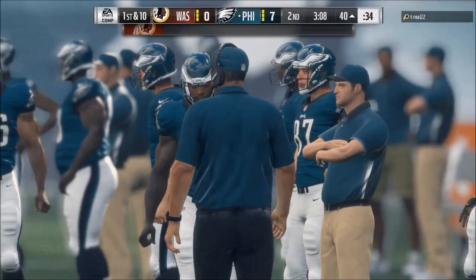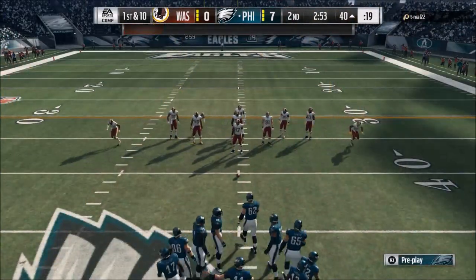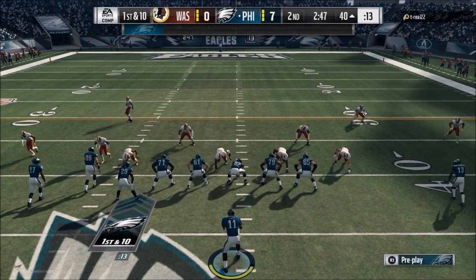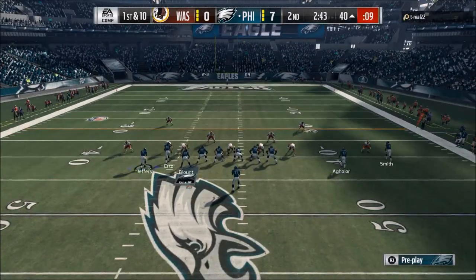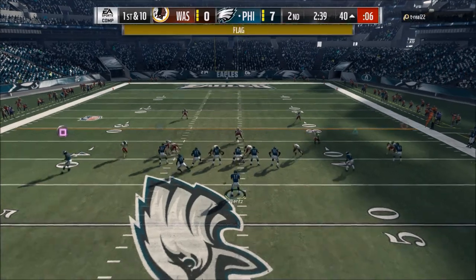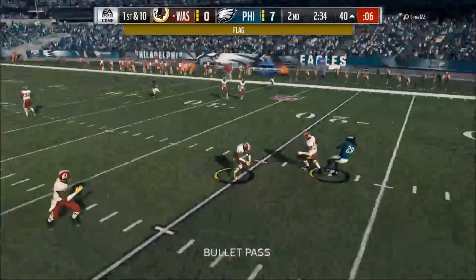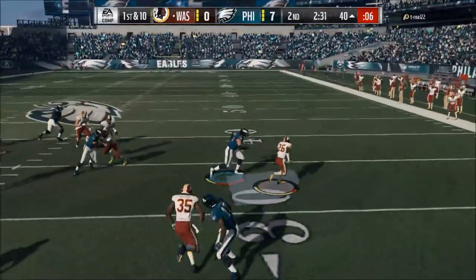So pre-snap — if I'm the quarterback and he comes out in four down linemen, it looks like a nickel normal set. What I'm looking for is what is he doing repeatedly? What are his tendencies? That's going to give me a lot of information about where I need to go next. I forced a throw because of an offside penalty and we're just going to get a free five yards.